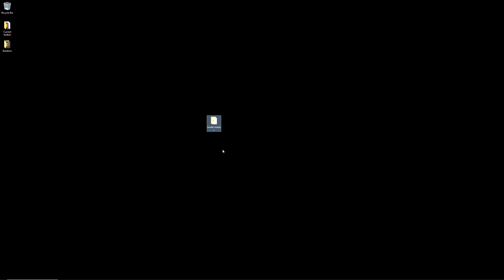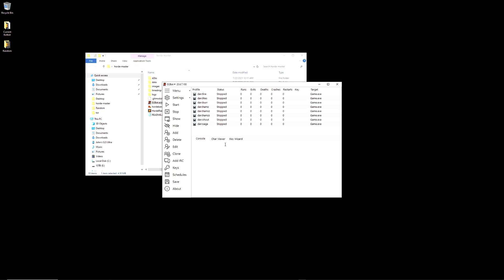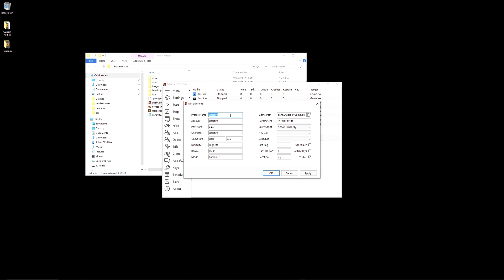Once you've created the characters and accounts in-game, we can make the profiles. Go into your Horde folder, find d2bot.exe, and run it. To add a profile, press the add button from the left side menu. I have created 8 profiles, one for each character.